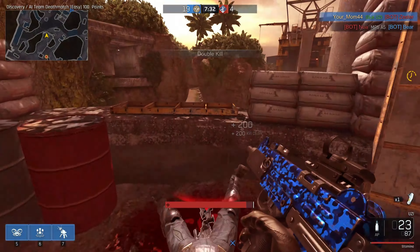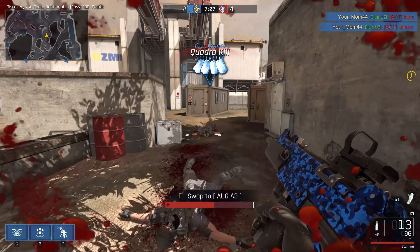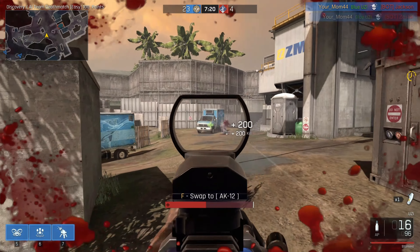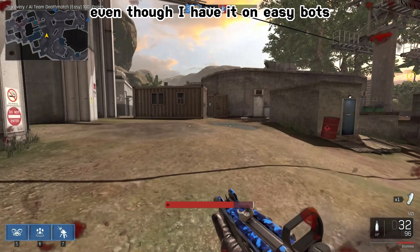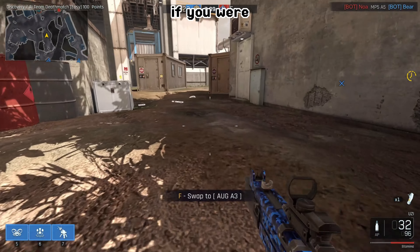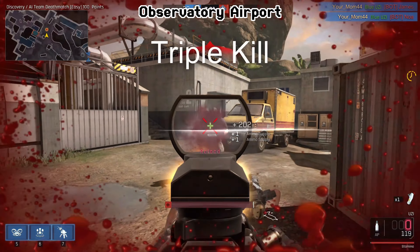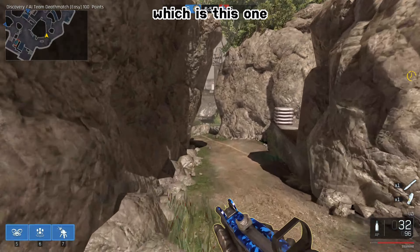In this video I'm basically playing Iron Sight against bots, and the bots are actually surprisingly good even though I have it on easy. They're very annoying to play against where I am right now. There are a ton of maps like Mart, Observatory, Airport, Discovery, and this one.